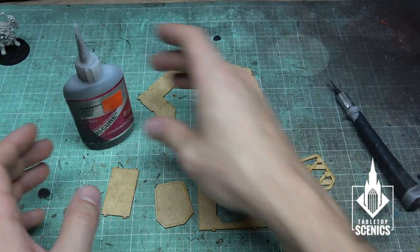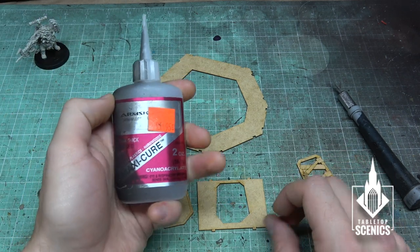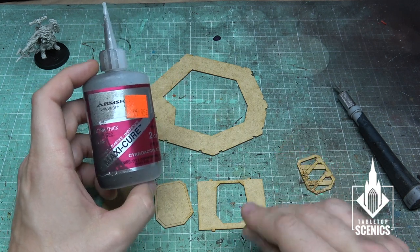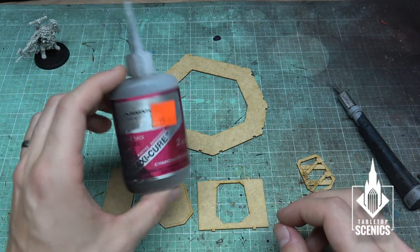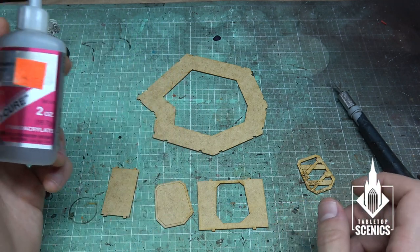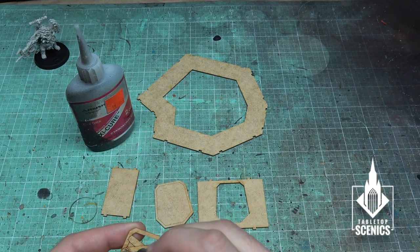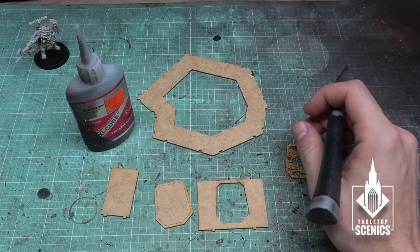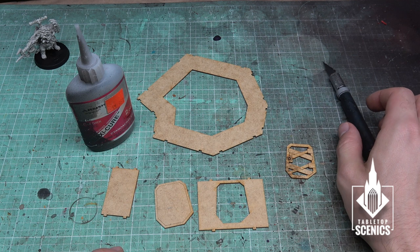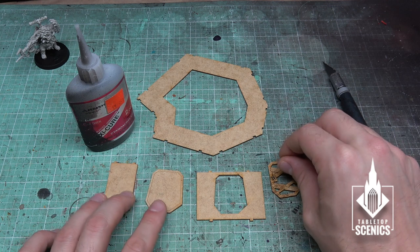For building MDF terrain you can use super glue — that's what I'm going to use, because it'll tack faster for the recording process. But you can also use white glue; it's a little better on the fingers and cleaner, though it takes longer to tack. Feel free to have some flexibility there.